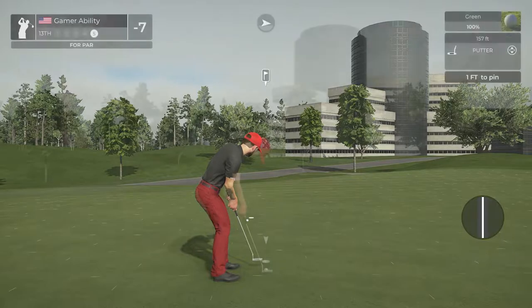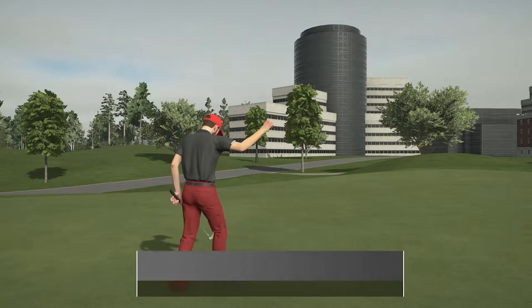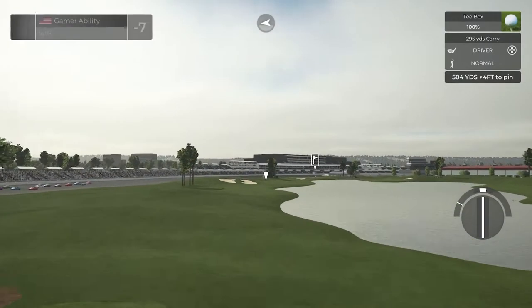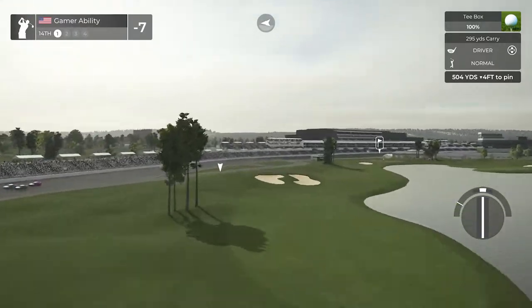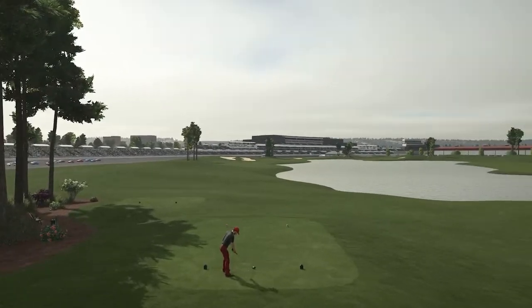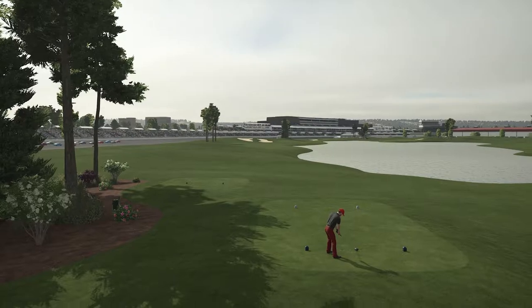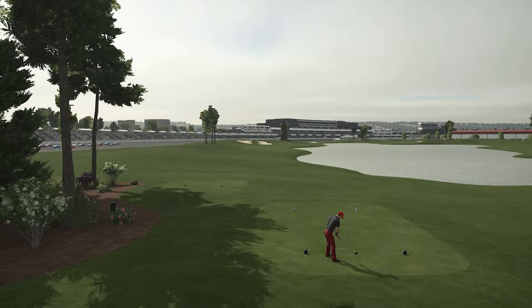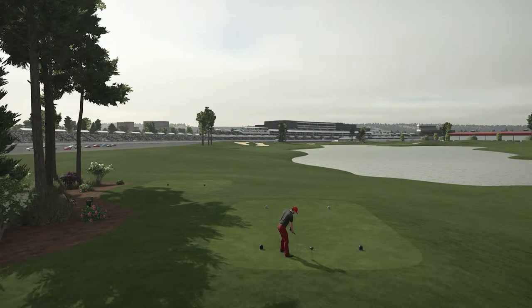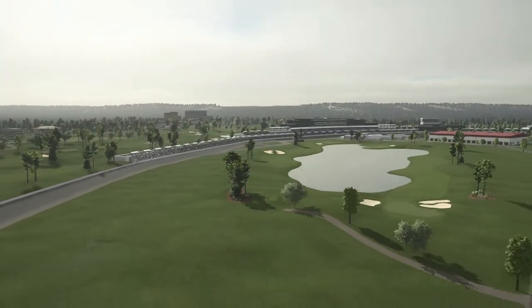Too soft — underswung. You hate to par a par five that you can get to in two pretty easily. Here we go — look at the fans, look at this view. You talk about a picture-perfect view — we are in it! You can see the race cars there to the left. This is stunning. Right here — I'm going to take a lot of screenshots from this one hole. It's gonna take me forever to decide on the YouTube thumbnail.